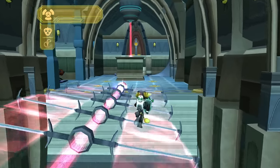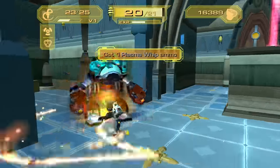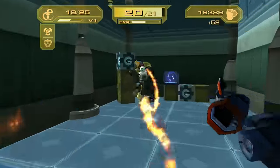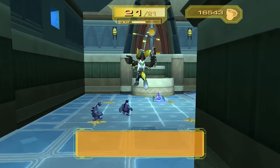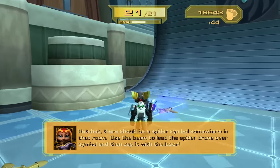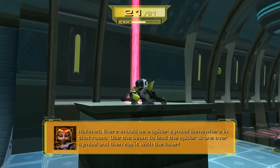Whoa! This guy's being a butt — get out of here. What is in here? Looks like we got some health, some ammo, some of all the cool stuff. We are making our bullets back up pretty quick. There should be a spider symbol somewhere in that room — use the beam to lead the spider drone over the symbol and then zap it with the laser.